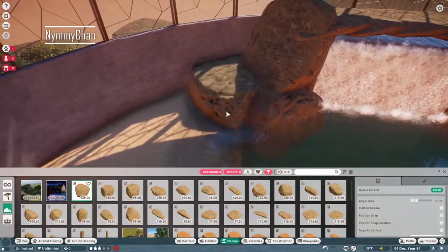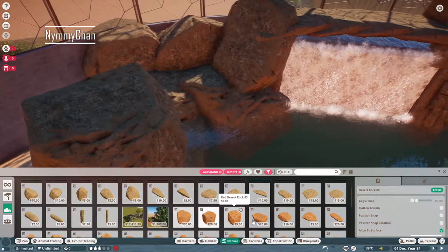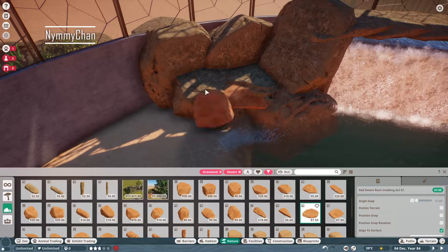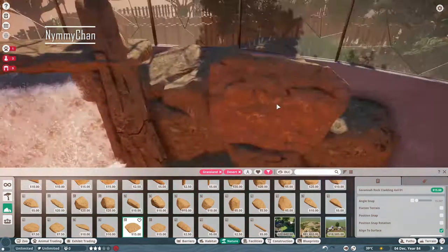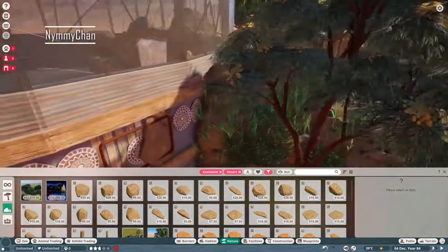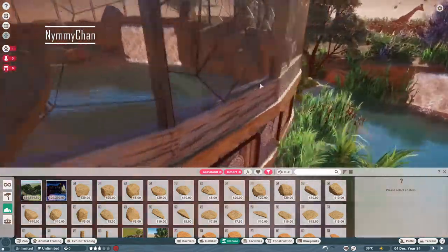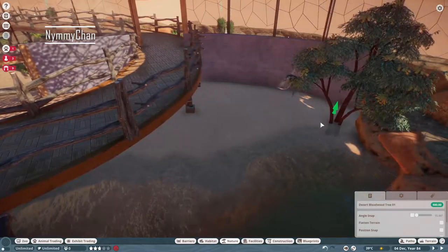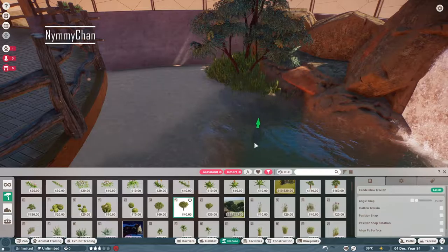We're adding this water feature inside and it's quite big. When you walk over it, hopefully the rhinoceros will be in the water so you can actually see that. We use a lot of plants inside the dome as well. If you don't know how to build domes, there are already loads of tutorials on YouTube — check those out.